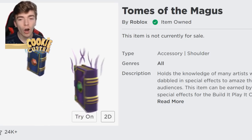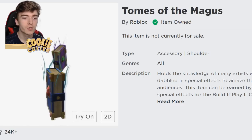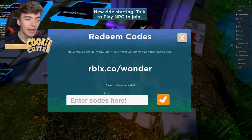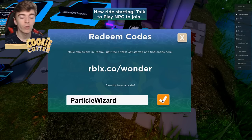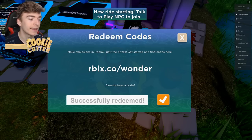To get the Tomes of the Magnus — a shoulder accessory which is two little books with smoke — simply go back into the game and enter the code PARTICLEWIZARD. Type it out or copy it, press tick, and it will say successfully redeemed. You will then have the Tomes of Magnus.